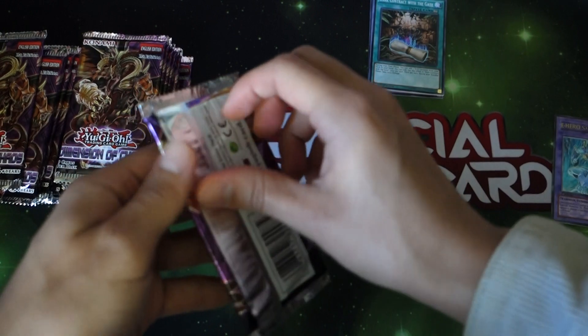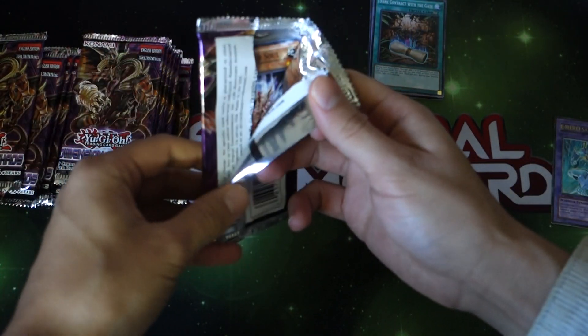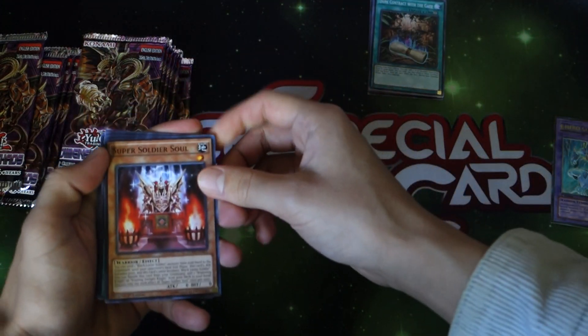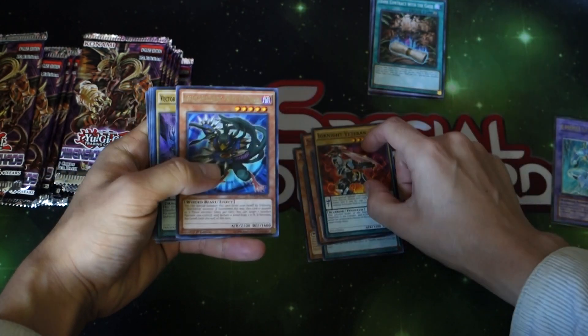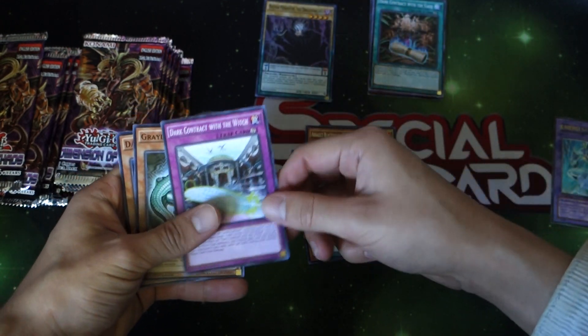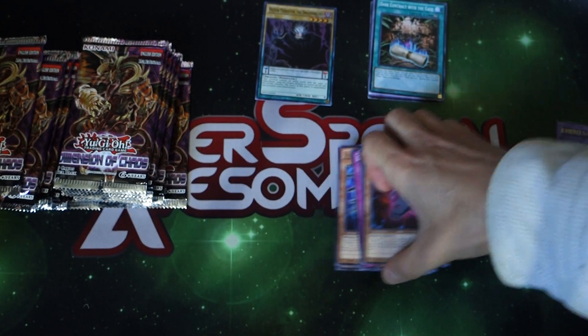I actually don't need to pull apart some of the commons anymore — I pretty much have gotten all the commons except for Dark Destroyer, and I've only got like two or three of them across several boxes. Anyway, next up we got Ignite Veteran with a Black Moon — ooh, a Vector! This is actually a really good card too, so we got one of those. That's a great card. Gradle Alligator.